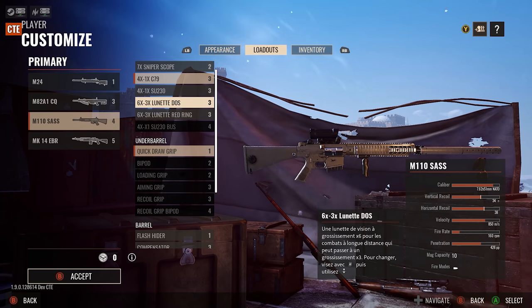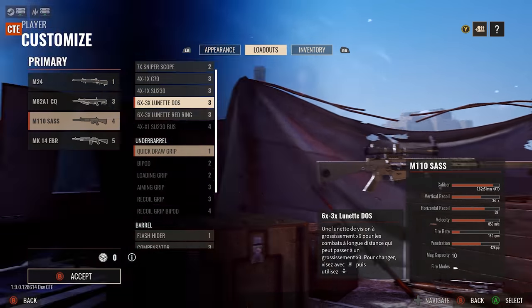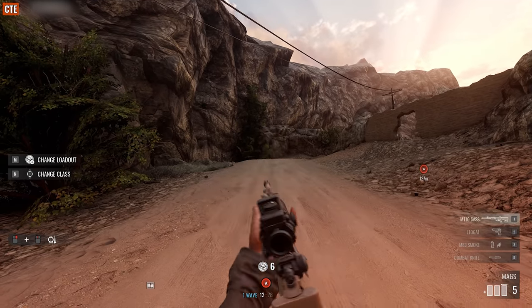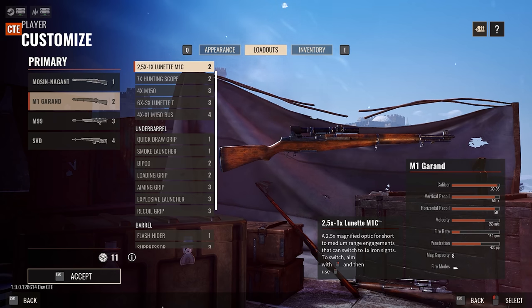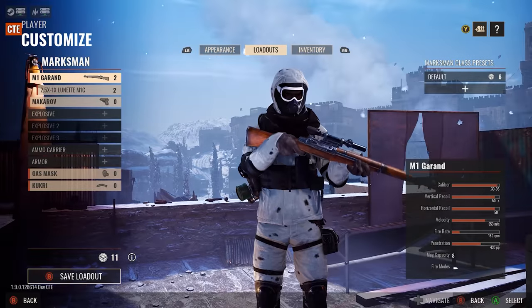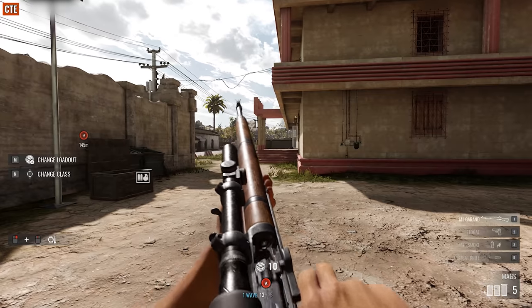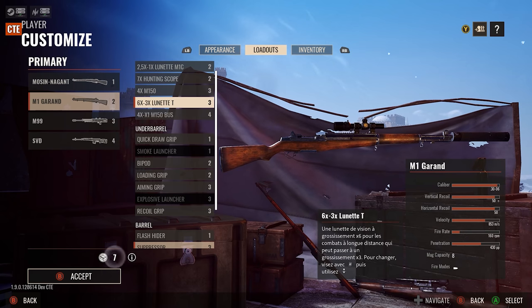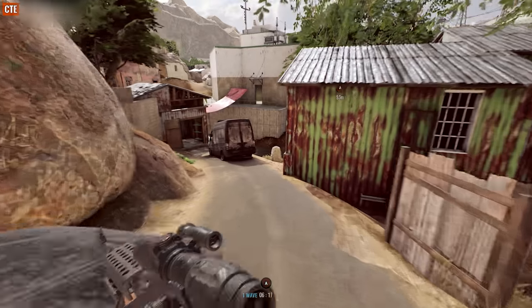The Marksman class now has two new high-caliber semi-automatic battle rifles to play with. Security will be getting the US Army-issued M110 SASS, and for Insurgents, an older Army issue and World War II classic, the M1 Garand, complete with M1C sniper scope and support for other attachments.